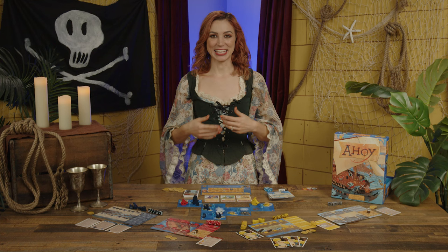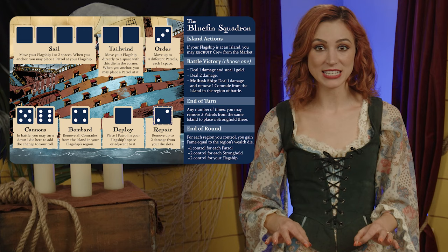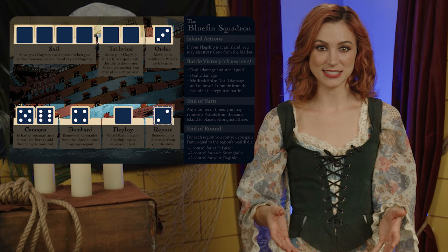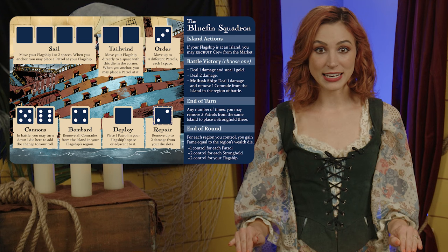Gameplay occurs in rounds, each divided into a set of player turns, starting with the holder of the first player card and proceeding clockwise. On a player's turn, they may take a variety of actions, most of which are triggered through the placement of a rolled die into a matching die slot on their board. A player must place exactly two action dice, one at a time, triggering actions. The Bluefin Squadron player will have a bonus turn with one die since they have five dice total. Actions must be taken one at a time and completed before a new action can begin.